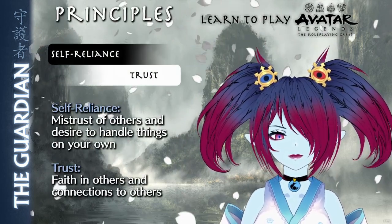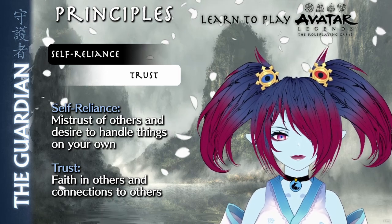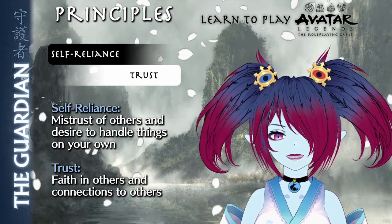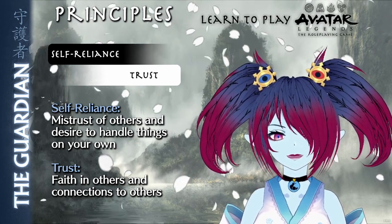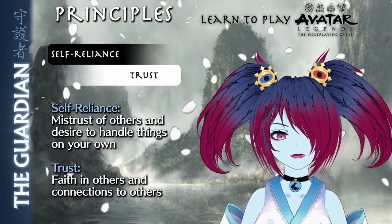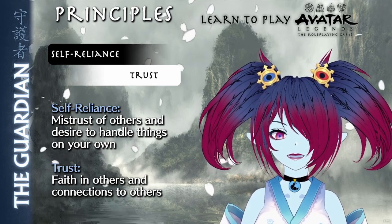The Guardian's principles are self-reliance and trust. Self-reliance represents how much the Guardian mistrusts others in the world, focusing on handling problems on their own. A Guardian with high self-reliance is capable and confident, yet also cynical to the point of doubting others. The opposite principle of trust covers how much trust the Guardian puts in others to deal with problems without the Guardian's help. A Guardian with high trust believes in their companions, but may miss key details or warning signs that a self-reliant Guardian would catch.